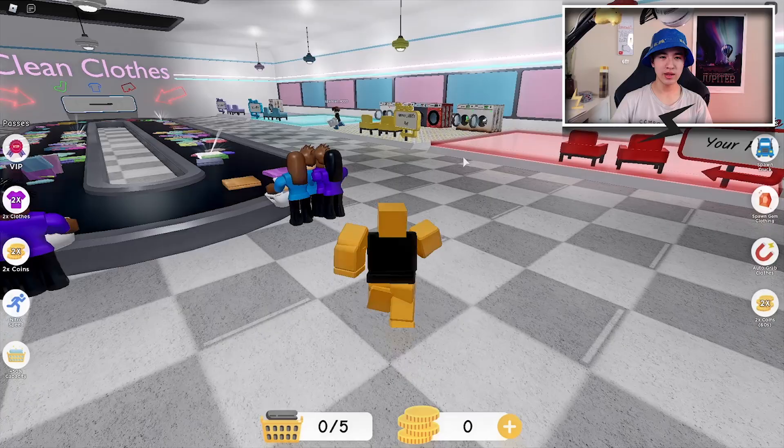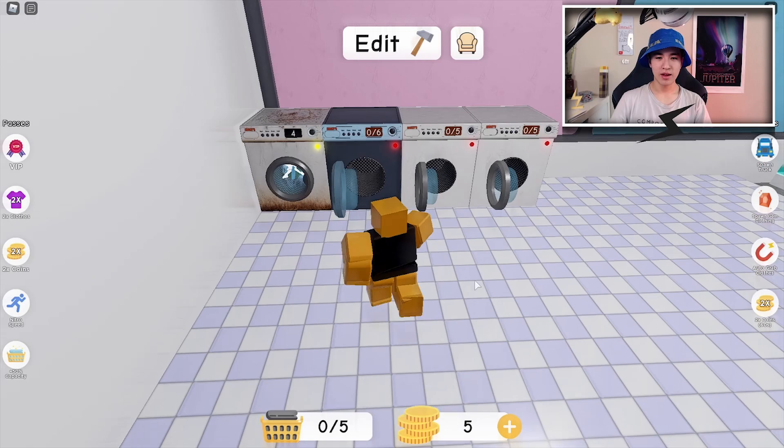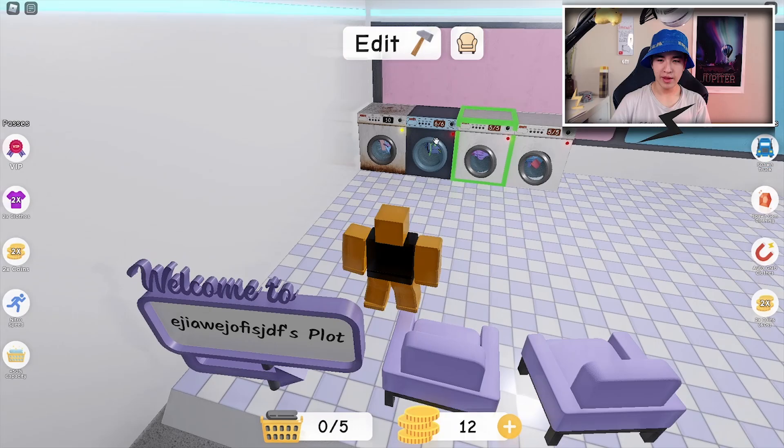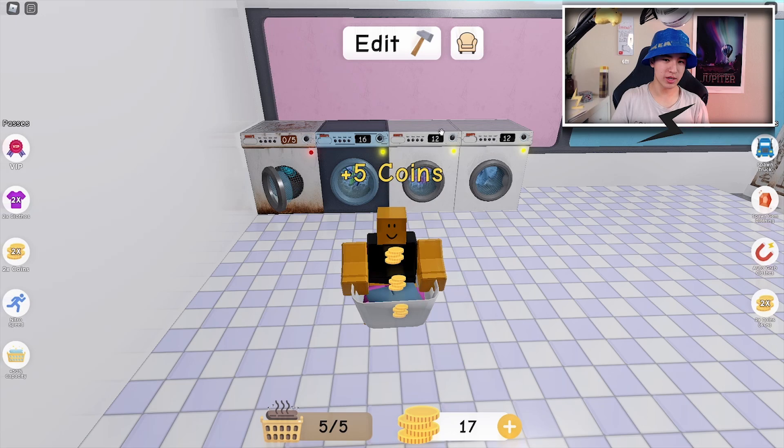Let's give it a second. As you can see my clothes are going in. We got all the machines going — let's go. We have to wait for that stuff to end, and just like that now all our machines are rolling and doing what they need to do. That one will finish first because it's a lower tier, but it goes right back up.